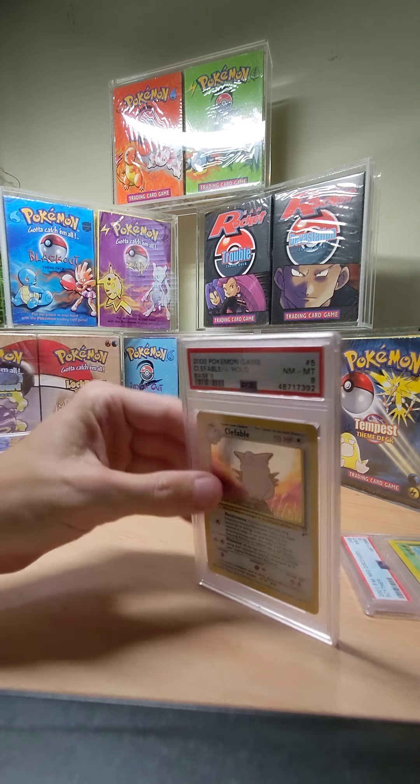An eight for the Base Set 2 Clefable. It's a random lot isn't it! The Base Set 2 definitely has the best holo. Look at the little swell going on there.